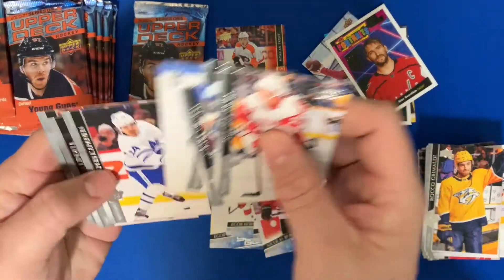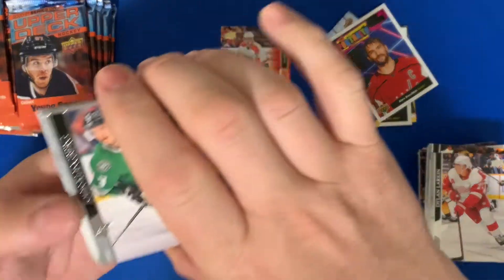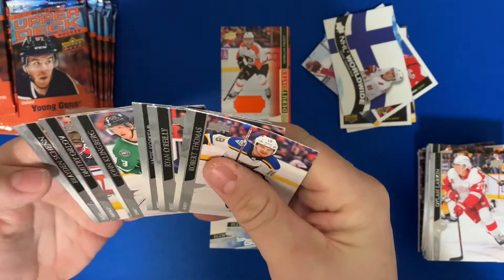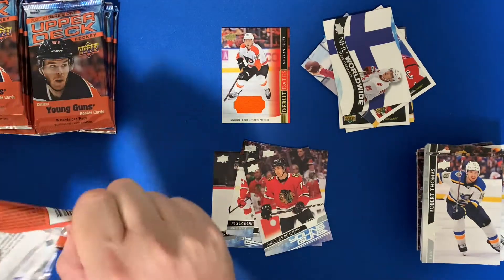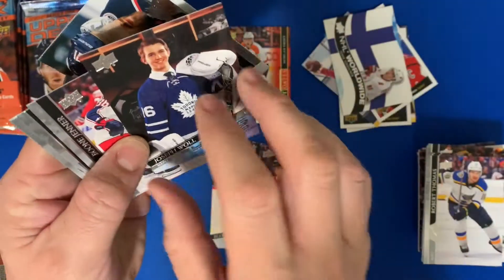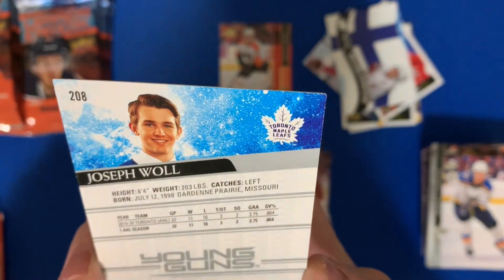I know somebody that's going to want that Morgan Frost jersey card. There we go — a Worldwide card of Teuvo Teravainen! I'm not overly excited about what we've hit so far. Young Guns aren't bad but — big head here — Joseph Woll. He's in the AHL: 32 games, 11 wins, 16 losses, 3.75 GAA, 6'4" 203 lbs. So that's five Young Guns — still looking for one more.